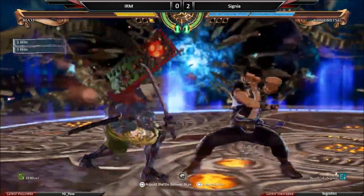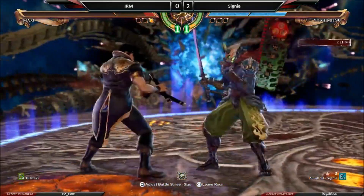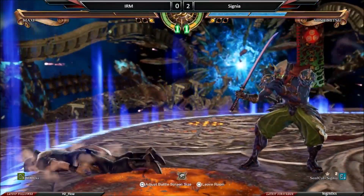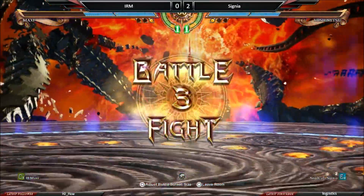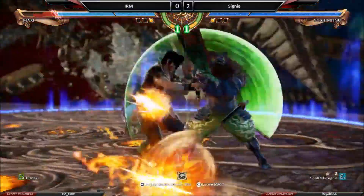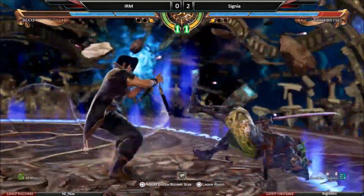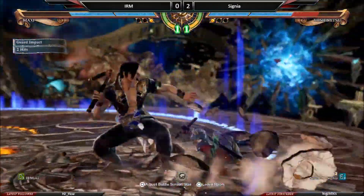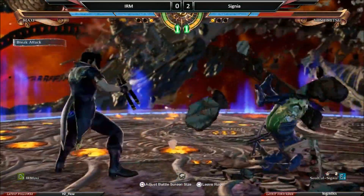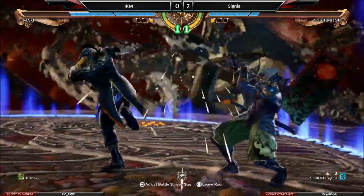Shoe shine comes in — slide VA. Now what is that on block? It's minus 12. So getting a punish off of that is pretty hard depending on what your character has. Good GI goes in. Good punish — low, low, low mid. Steps back, punishes that. IRM is doing really good stealing turns away from Signia.